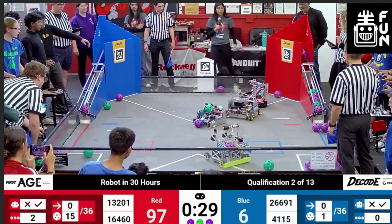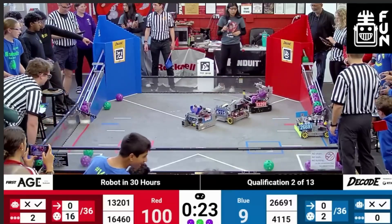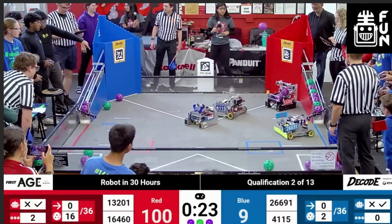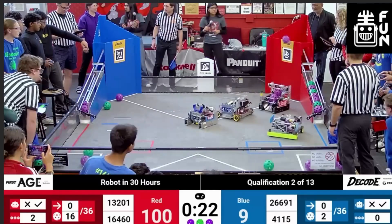We see some more congestion towards the end of the match, where 4115's shooters seem not to be working, and they're actually going to push around 16460 as they try to get set for their shot — almost making them miss, and they do miss that one with 4115 pushing them back. This creates another interesting dynamic: if you push the other alliance's robot out of the launch zone and they happen to shoot from outside it, that's going to be penalties for the Red Alliance. 16460 was very close to being out of the launch zone — had 4115 pushed them even a little further, that would have been penalties for Red shooting artifacts outside the launch zone. This again highlights how the launch zones are not protected scoring zones.